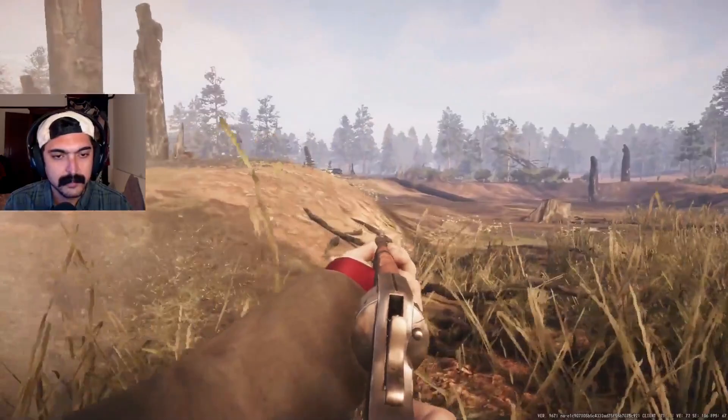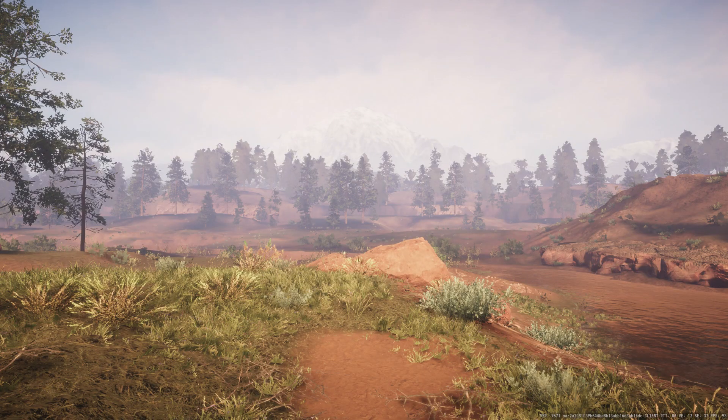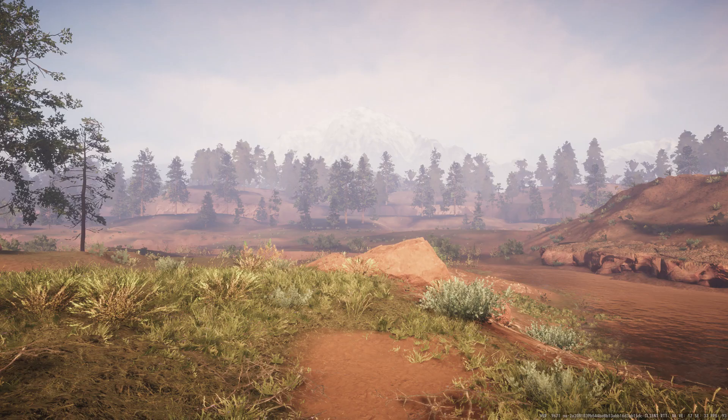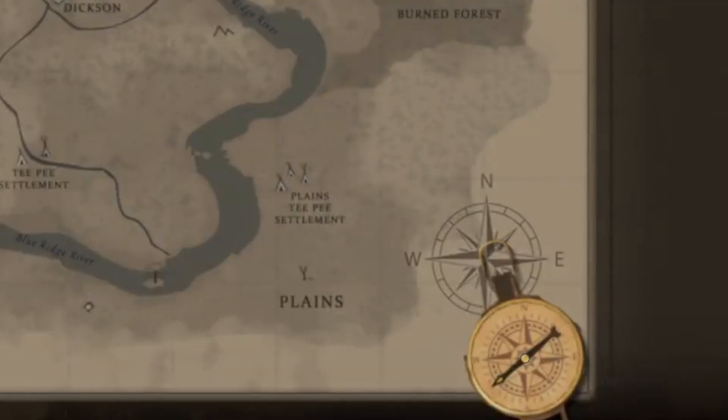Before I show you the extracts, I want to pass on some navigation advice. For reference, if you see the giant mountain in the distance, that's always north. If you haven't noticed, you have a compass on your map on the bottom right. It took me a few raids on day one to notice.